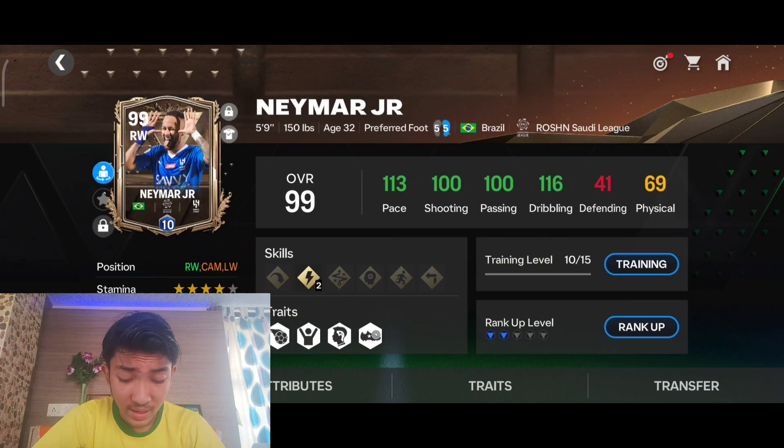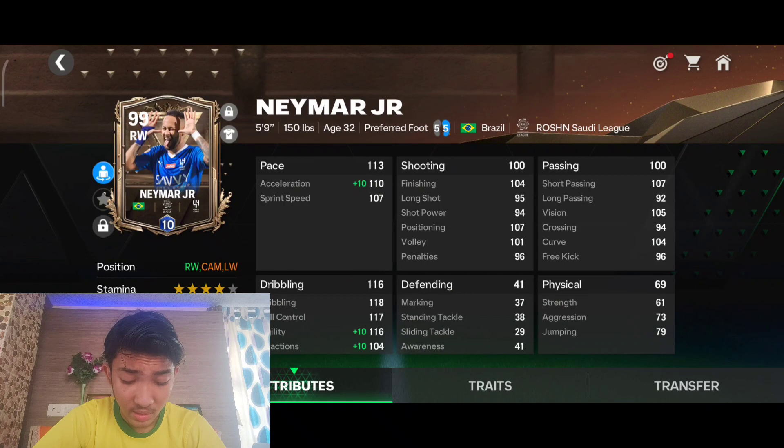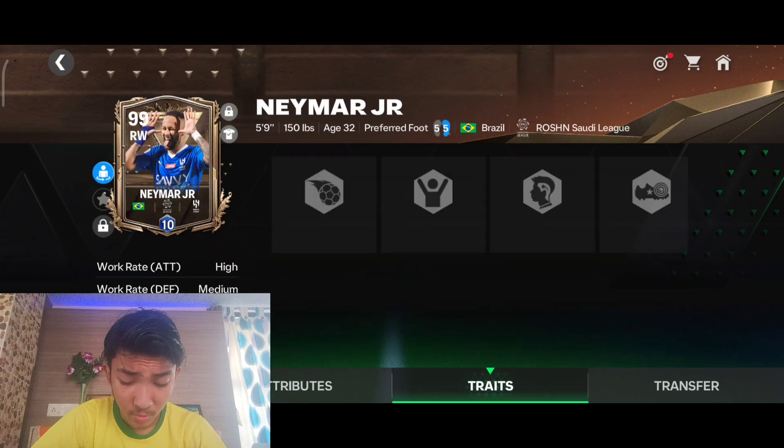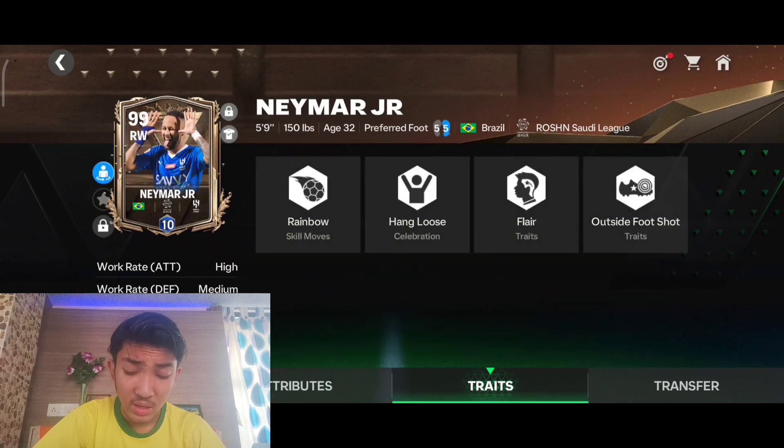The inner stats also look brilliant. 100 passing and the short passing is really well, long passing — everything he can do. Curve, crossing, everything is brilliant. His secondary position is CAM and left winger. He is not having an injury front red, that looks awesome and now we will be on to his gameplay.